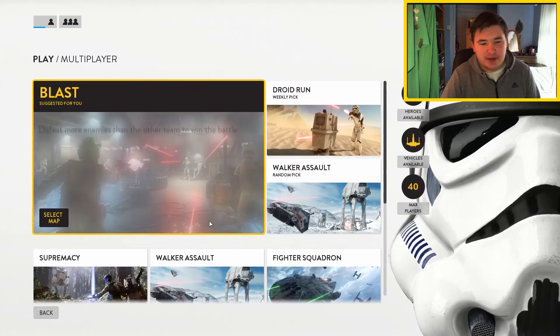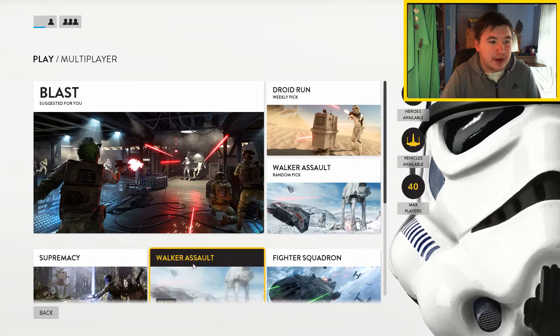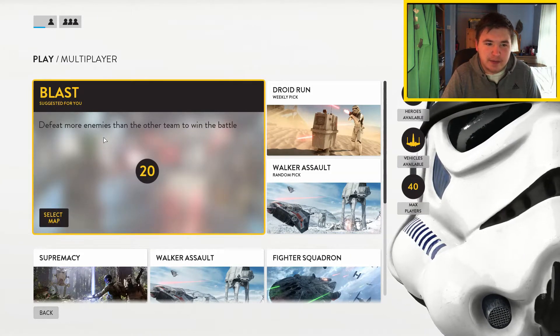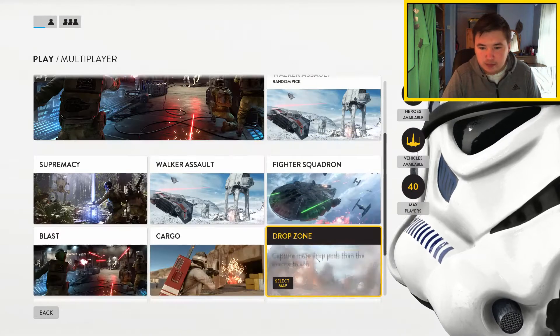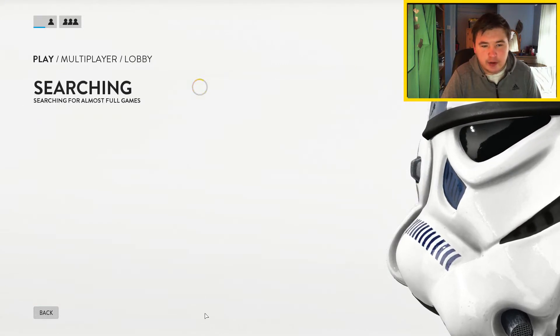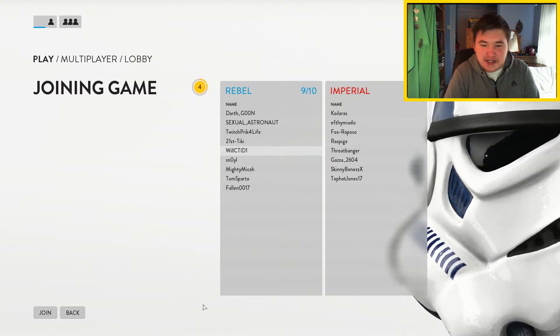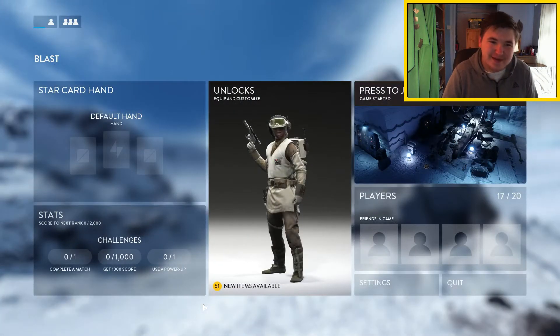We've played some of these maps but we're not going to play that map — it's so bugged. There are so many other maps to play, so we're going to have a look at them all. We've got Blast — defeat more enemies than the other team. You've got Supremacy, Walkers, Fighter Squadron — loads. I think we're just going to start with Blast because it says it's recommended. We're on the rebel team, so let's get into the action.